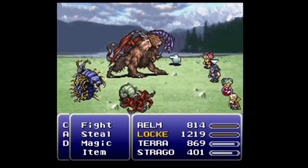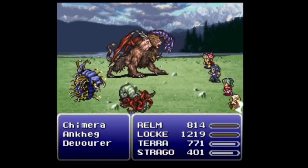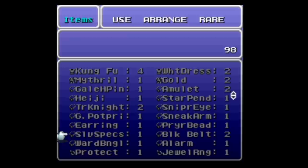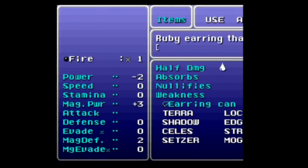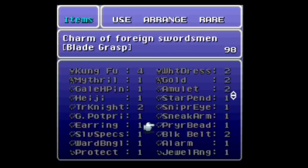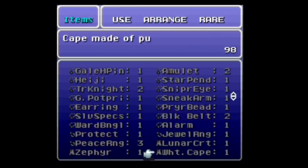You're even going to find that monsters will be dropping relics before you even get to South Figaro. Speaking of relics, those can now teach you spells. Things like the Earrings teach you Fire, the Atlas Armlet can teach you Protect, the Lunar Curtain can teach you Reflect, and the Magus Hat can teach you Antidote.